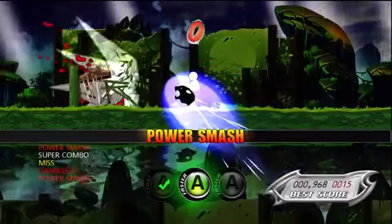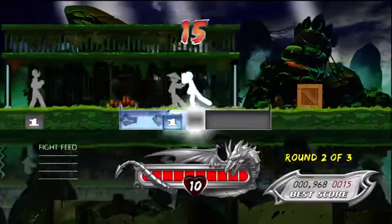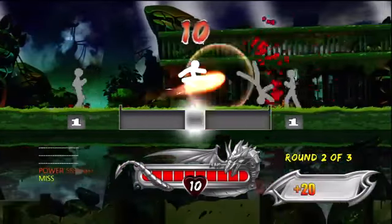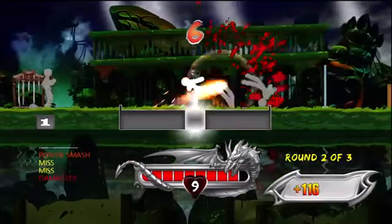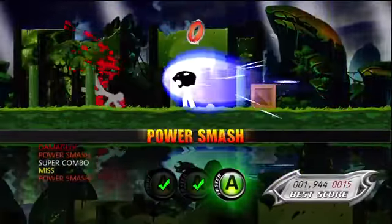Round complete. Faster! Press X or B when enemies enter your zone. You will see the X or B zones light up when you are able to attack. Round complete.